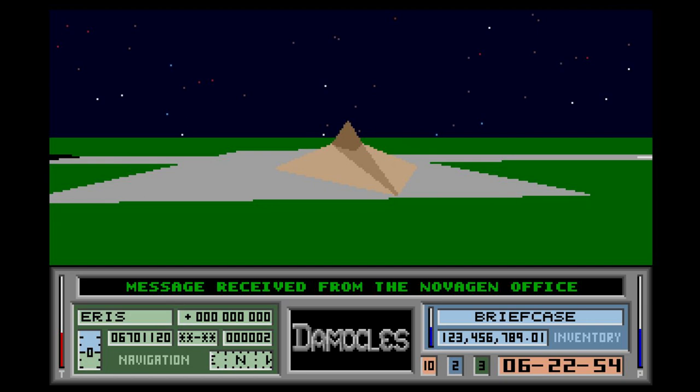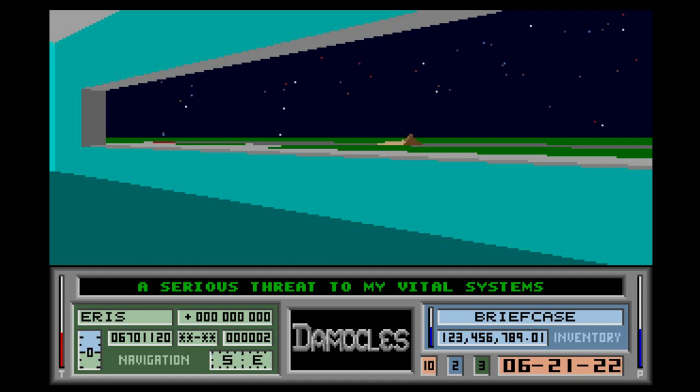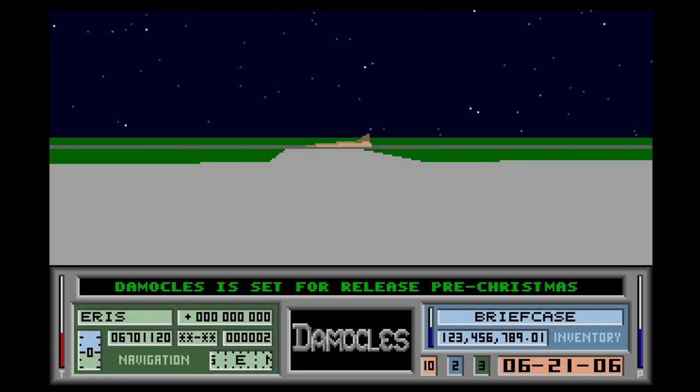Damocles was released in 1990. It also features some interesting tricks — it was one of the first games I've seen with detail levels, replacing roads with simple straight lines when you were far away so it would render faster. You can also get out of your spaceship, land it, get out, and walk around. There's not really much space combat; it's more about exploration and role-playing.